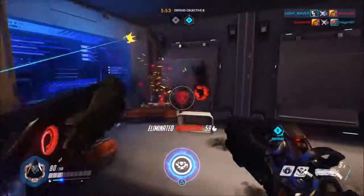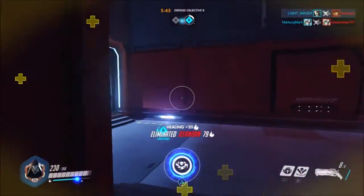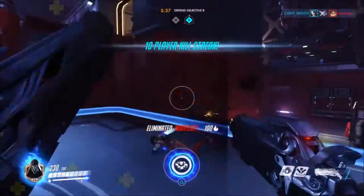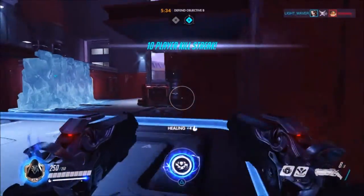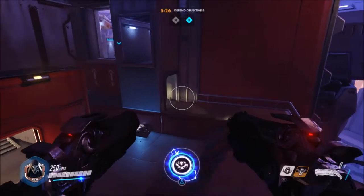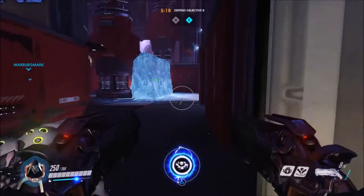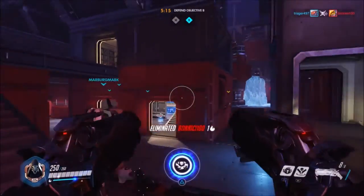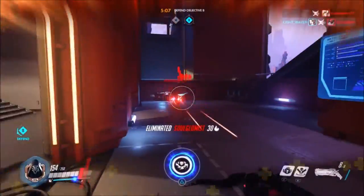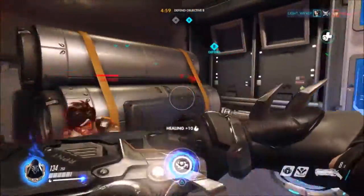You should play Reaper when you have at least a support hero. You need heroes that can distract the enemy team — a Genji is super handy because he's all over the place. But don't flank on the same side as him, because then people will know you're flanking with Genji and go to the flank, which means you'd actually be distracting your own team.